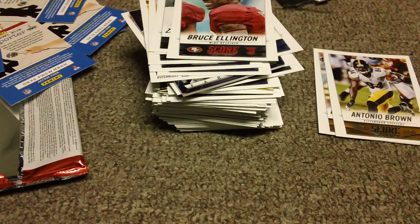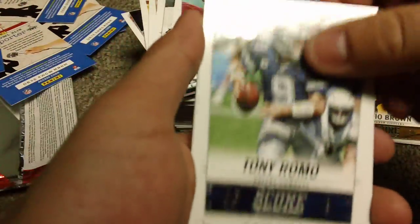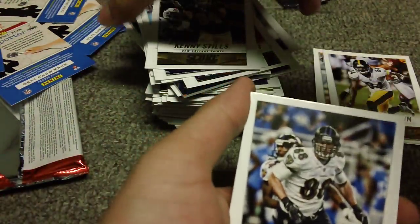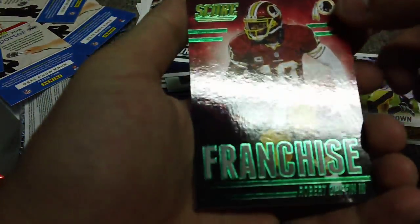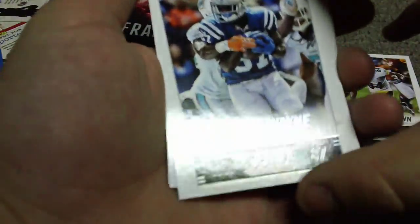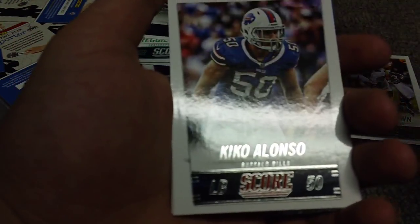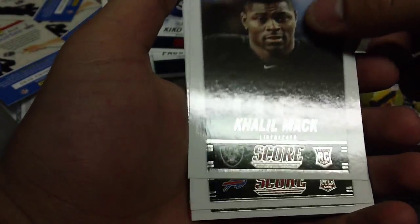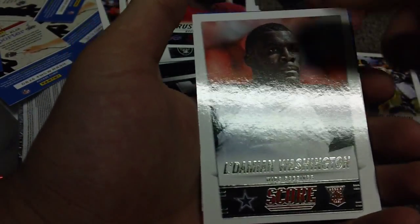Pack 10: Tony Romo — why give me Tony Romo? I don't want that. Kenny Stills — I think I had him on fantasy too; he had that one awesome game. Dennis Pitta, Sheldon Richardson, RG3 franchise card. Scorecard Reggie Wayne — they're just giving me all the Reggie Wayne cards. Ray Rice, Al-Quadin Muhammad, Kiko Alonso, Khalil Mack, and another code card.